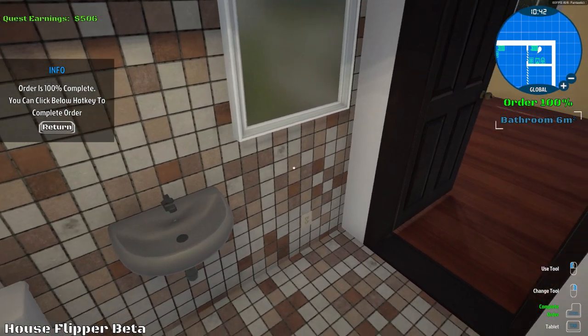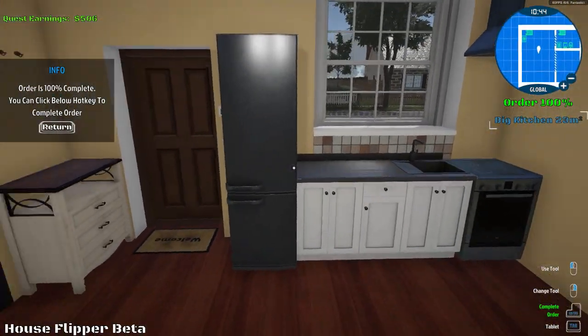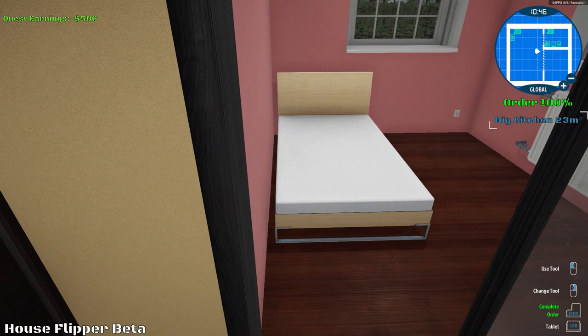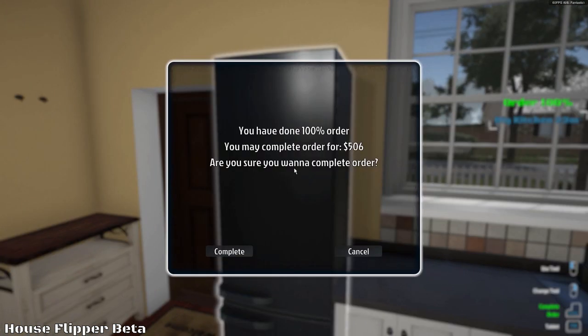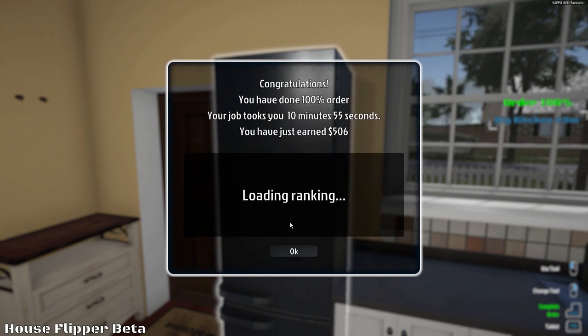100% complete. Got everything clean, everything mounted. It's kind of weird that they mentioned three radiators, but I guess one of them was over here already, so I'm not complaining. We're done. Go ahead and hit Enter, complete my order. And we got $506 as a profit for this one. That's all right.